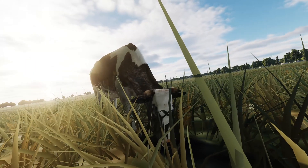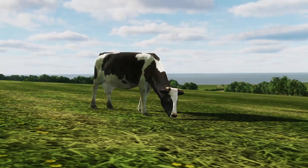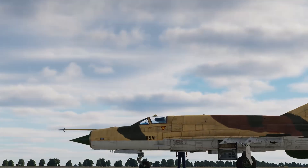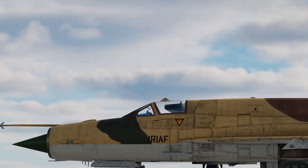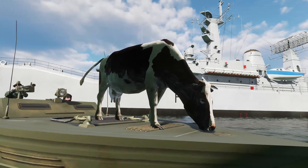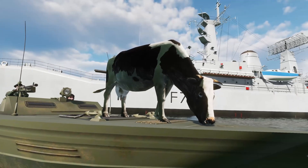This is Daisy. Her hobbies include grazing, global warming, learning to fly, and spying. Yes, when you're not looking, she's working for the enemy.